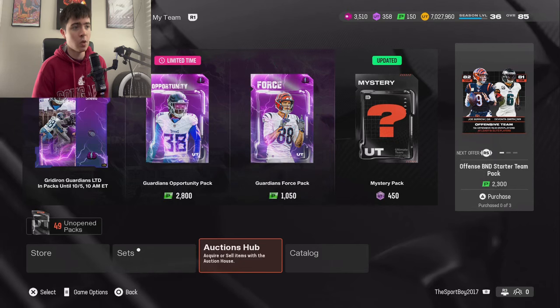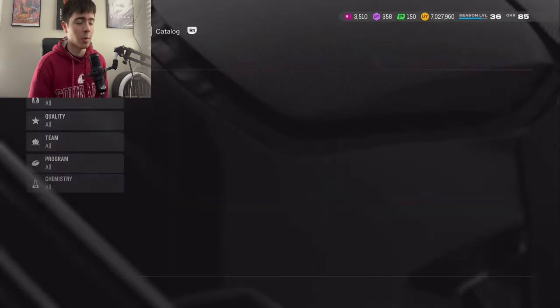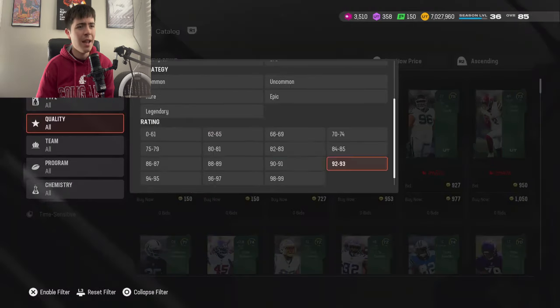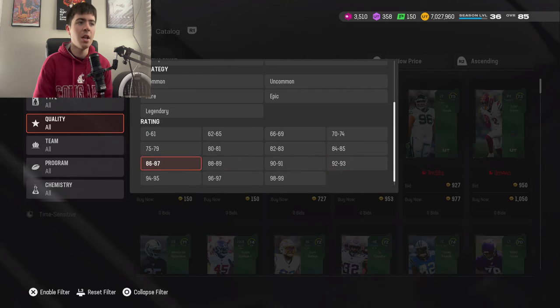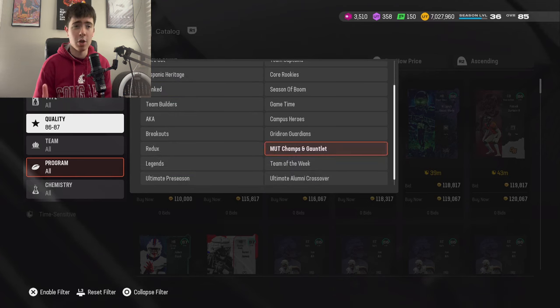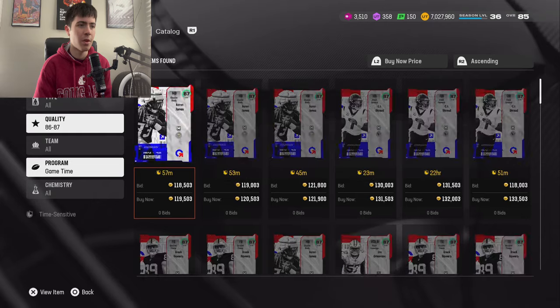Without further ado, let's hop right into it. We're going to spend 500,000 coins and see if we can end up profiting anything off of the new mystery pack. Now, obviously if we do end up profiting, it's not a guarantee. However, I might have found a little method. I'm going to show you guys what I'm going to do with these cards at the end to potentially get back most of my coins.